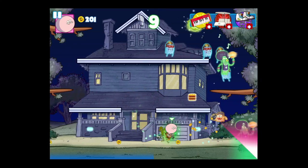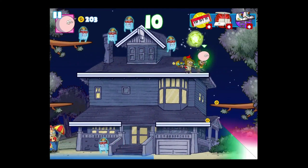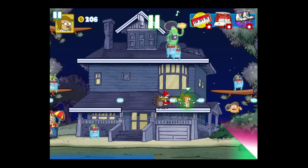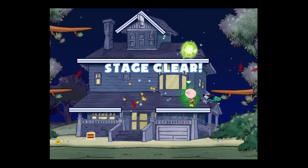You can see Pops and other characters in here — Mordecai, Rigby, Muscle Man. Bottom left you have the hot dog guy; he has boosts as well. You can purchase boosts including the piano, golf cart, and the super jumpy shoes or whatever.